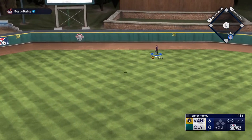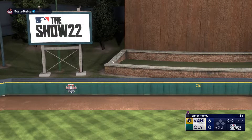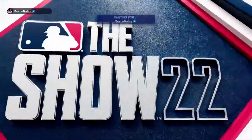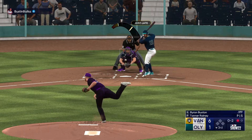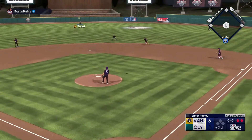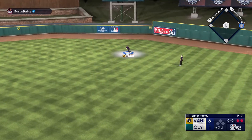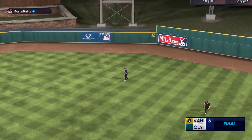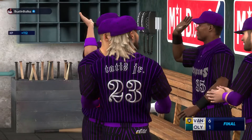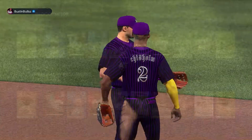JT Realmuto to center field makes it 6-1. That's all right, hopefully we don't blow this lead. Byron Buxton on the 0-2 — swing and miss, Tanner Rainey gets him on the slider. We're one out away. Luis Robert hits one to right center, Mike Trout ranging to his left and he will put him away. 6-1 is your final — win the first Moonshot game! We're gonna play a couple more here.